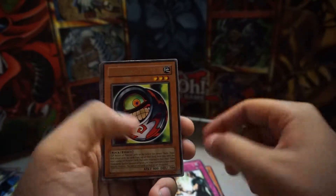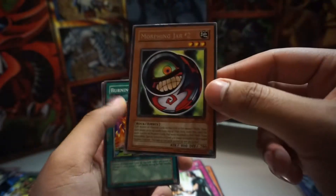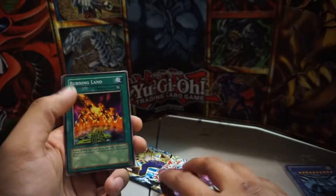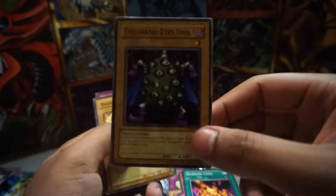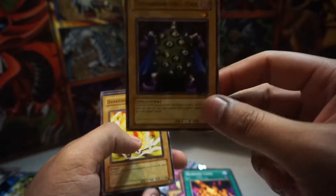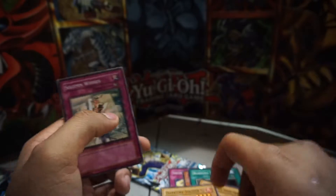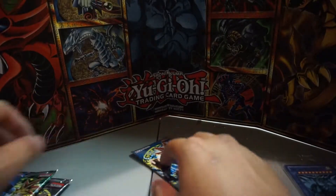Respect Play. Morphing Jar number two — this card is pretty good, I remember. I think this card is banned, if I'm not mistaken. Burning Land. Thousand Eyes Idol — this was always one of my favorite cards because it looks like a little goon. This guy looks like he's on fire. Solem Wishes — she's a card.